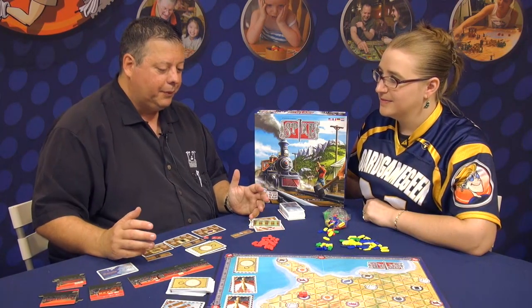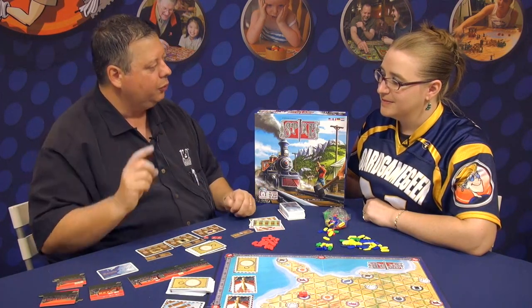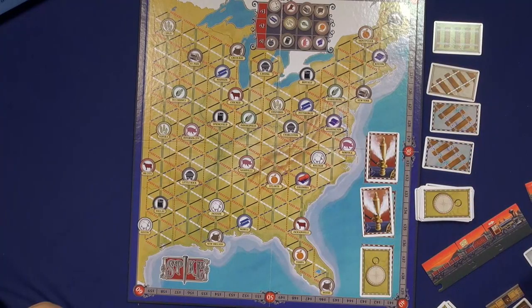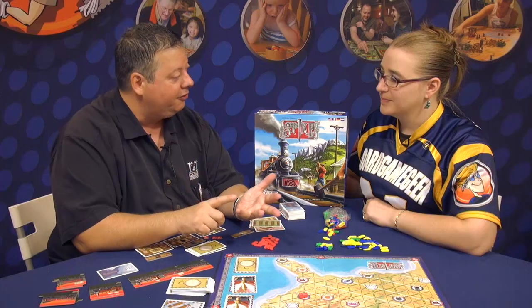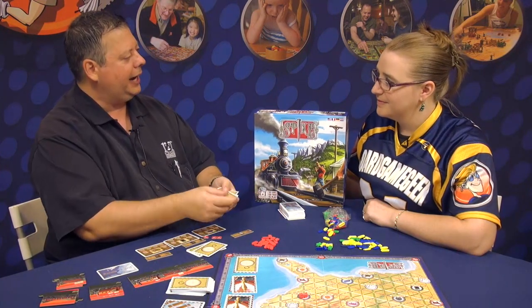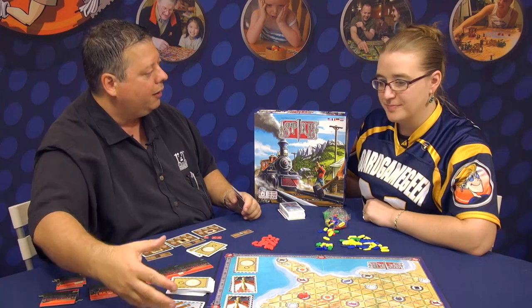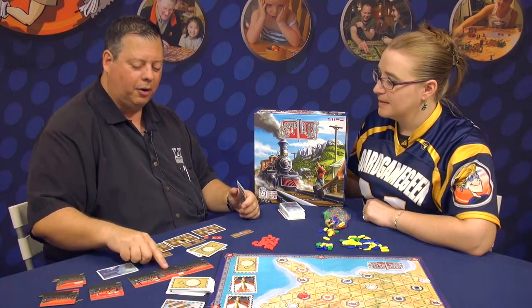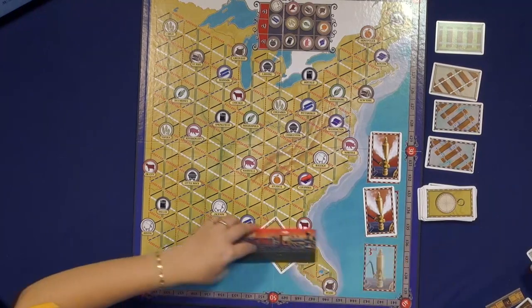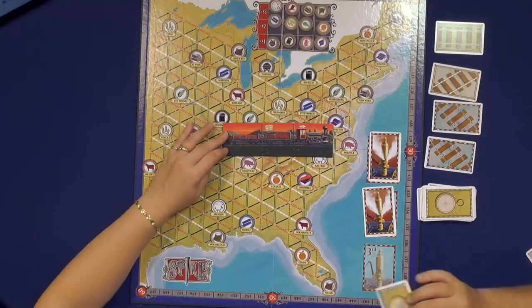On your turn, you have to do one action and only one action. So if I'm starting in Columbia, I'm going to do an action, which can be either draw rail cards to add to my hand. This might be my hand of rail cards, but I want more. I can draw only the number on my train. Let's actually slide that out in the middle so everyone can really look at the cool train.